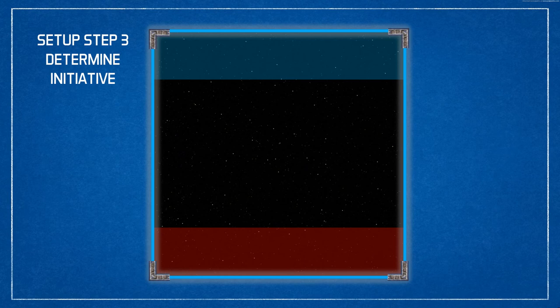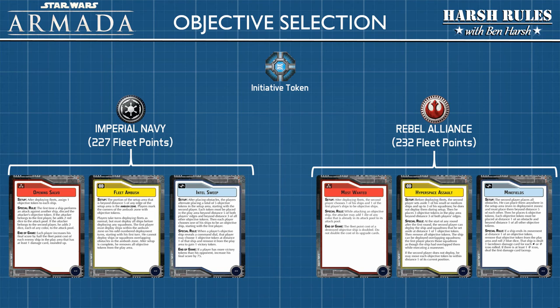In step 3, you're going to determine initiative. The player who spent the least amount of fleet points to build their fleet gets to decide who begins with the initiative. For example, when we built fleets earlier, the Imperial side used less fleet points, so they would get to decide who goes first. Once the initiative player has been decided, it's time to choose objectives.